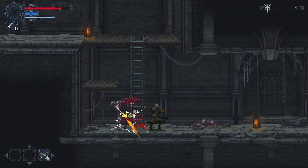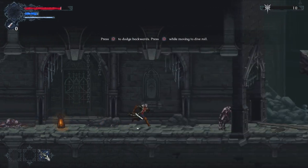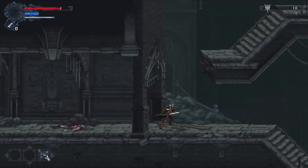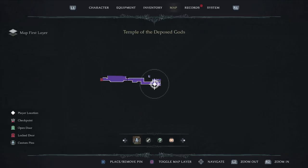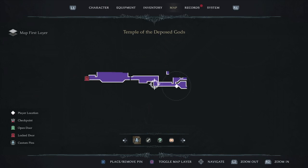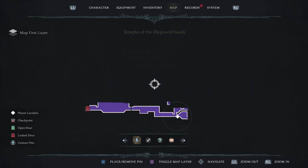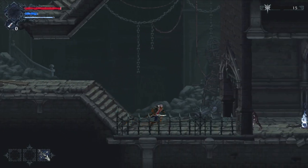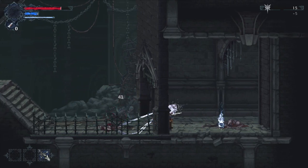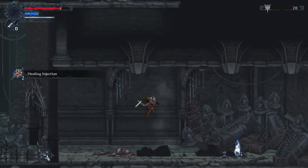Got hit — that was a poorly timed dash, I was too busy checking the wall. What you can do is hit the enemy, turn around, and by the time they change direction you get past the threat. The map doesn't show too much at this point, but as we open it up you'll see how useful it is. This red mark indicates a locked door. Let's go down first — it's always good to do a complete exploration to get additional items, especially in Metroidvanias.